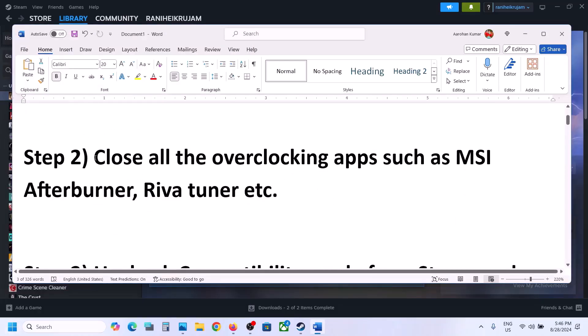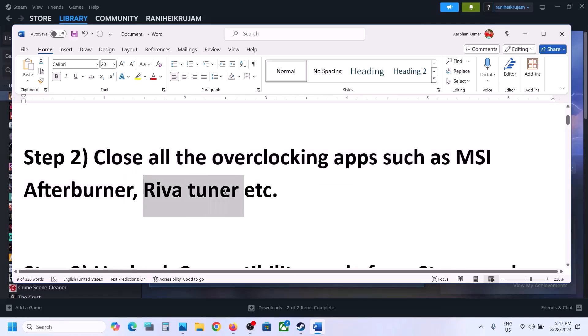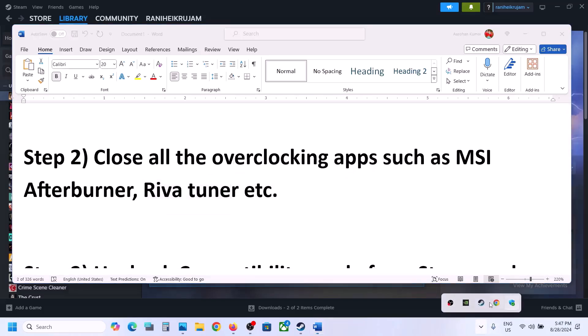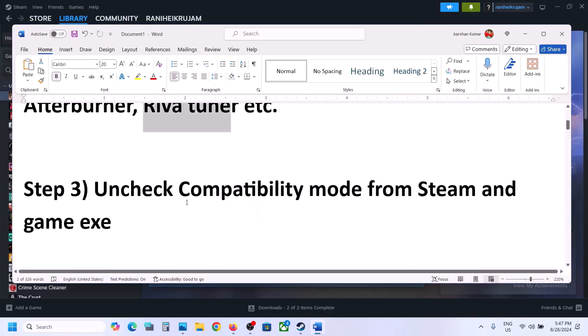Next step is to close all overclocking applications. If you have MSI Afterburner running, close it. Also close Riva Tuner — this is causing problems for many players. You can go to hidden items in the system tray and close Riva Tuner from there. Close all overclocking applications.